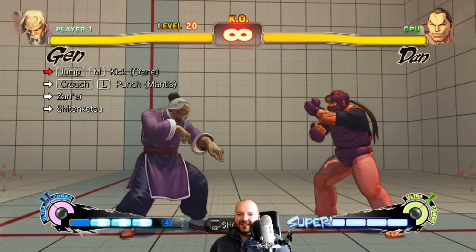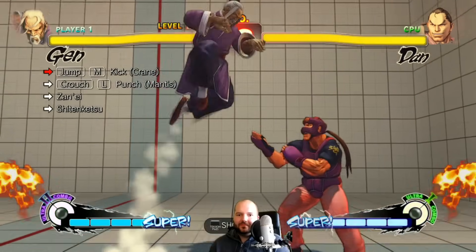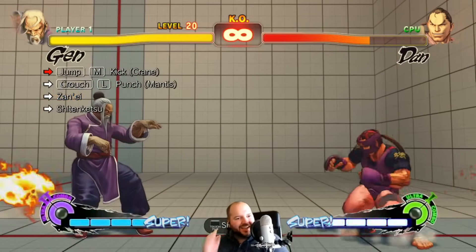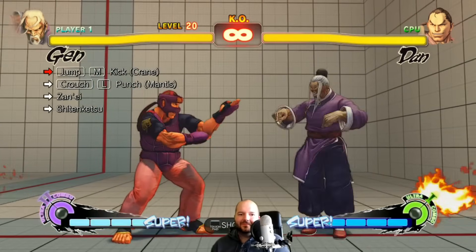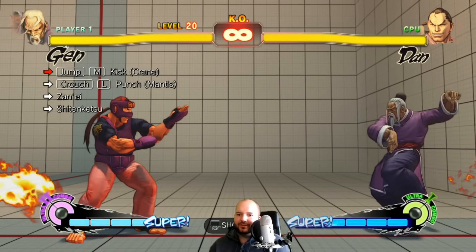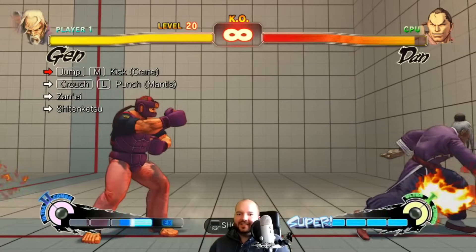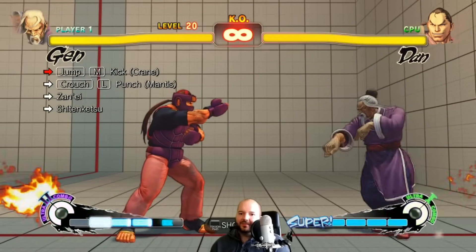This is an easy combo but I suck at it. We did the wrong punch. You change stances by pressing three kicks to go into kick stance or three punches to go into punch stance. I think the stance change is causing some recovery that's making me miss here. Let's just practice that part.